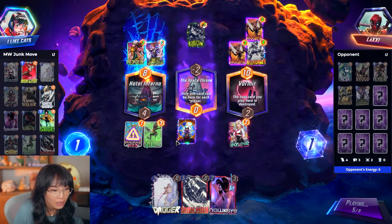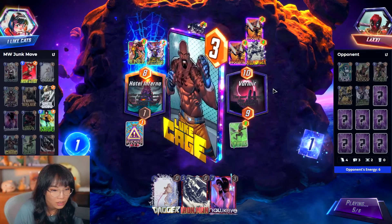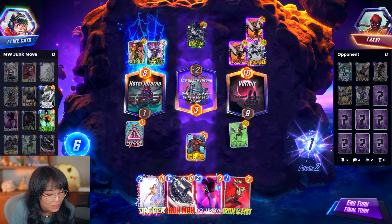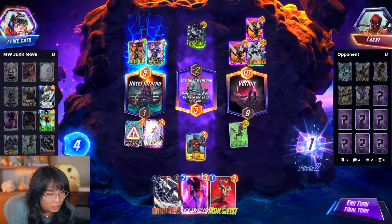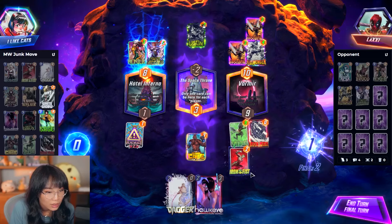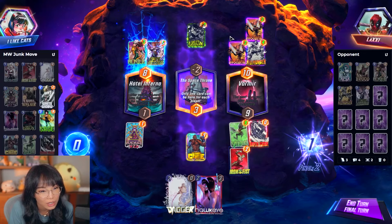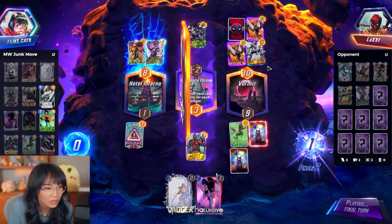I'm just playing this Luke Cage out in case they have some kind of toxic deck. This is actually a little bit scary — I don't know if I can win here. Because I can't play my Daggers. This is the only thing I can do. Which is 18... 20. We have 20 on the right. I don't know if this is enough. If they have Surfer, it's a bit scary. If they have Shore and Surfer, we're screwed.